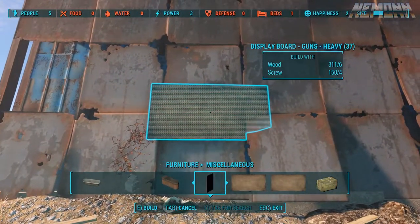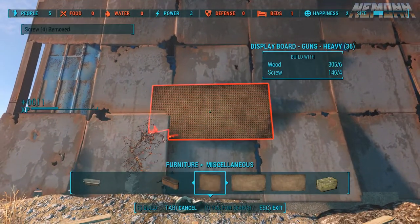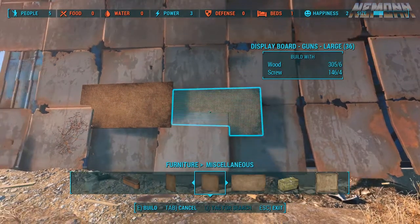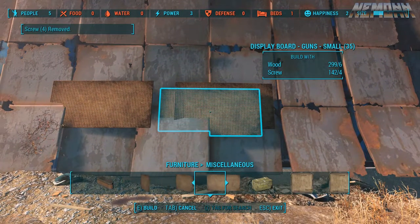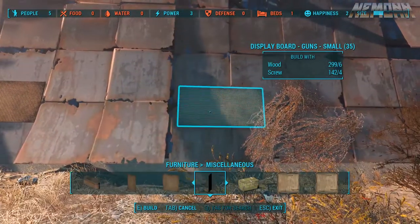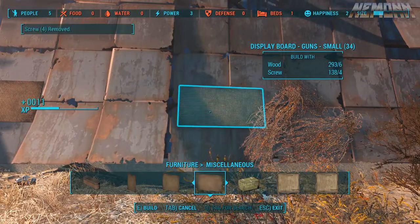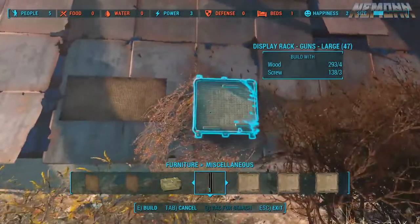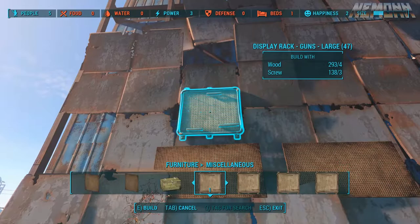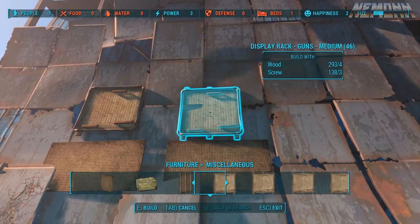This is actually my very first time looking at them — I have not done it before. We're just going to go ahead and build that right there. We'll build this one, switch it up, try to build one of each. We got this one right here — well, that don't look good at all. We're gonna put this one right there, and then just kind of give a little bit of variety to this place. We'll put one right up here, one right up here.